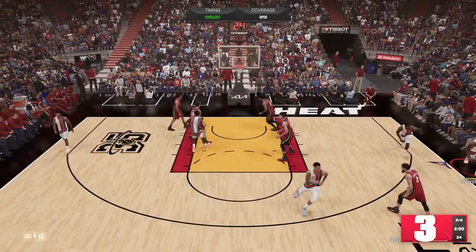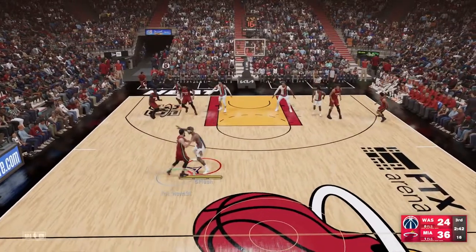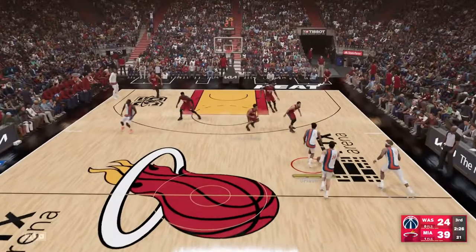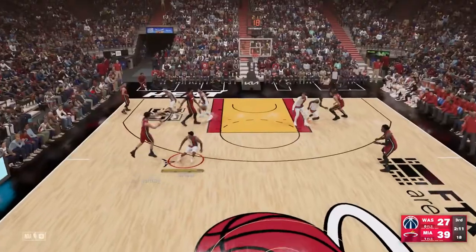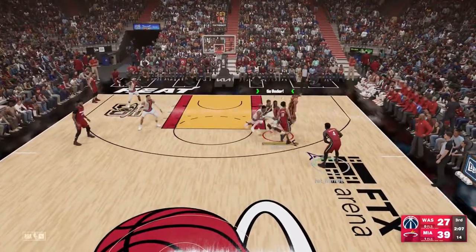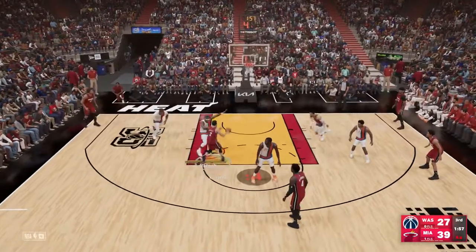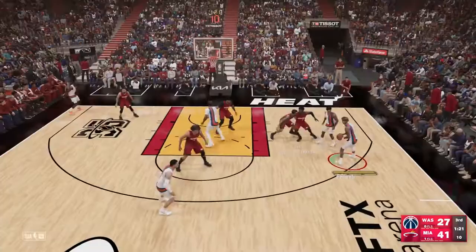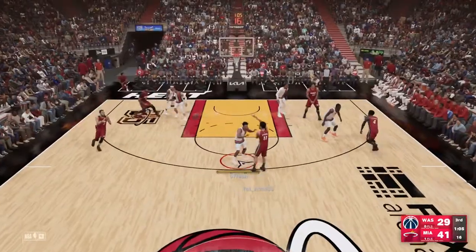James Harden hits his signature step-back three-point shot — my opponent has to call a timeout because he doesn't want Harden cooking. Anthony Simons comes off a curl and knocks down a three to answer right back. Kelly Oubre hits a step-back with a green release, bringing it to a 12-point game. Fred Van Fleet misses a wide-open three off a curl and we get the defensive rebound — still a 12-point game.